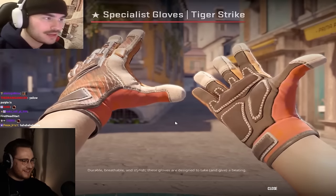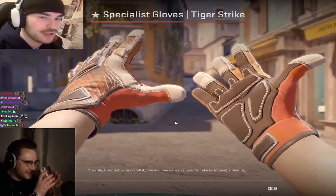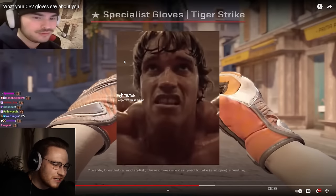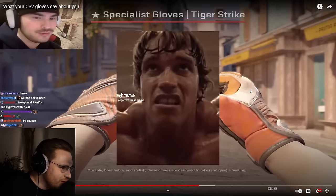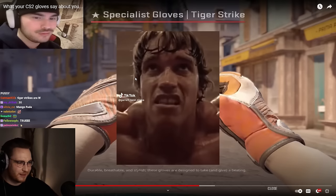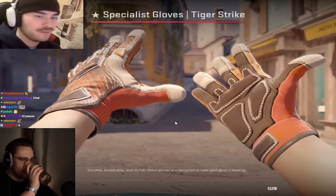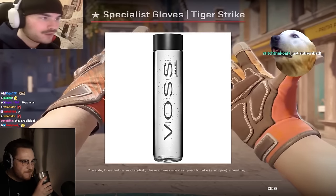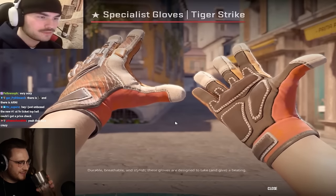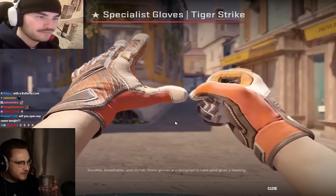Counter strike tiger strike — because you're a tiger. I used to hate these gloves, but they're very pleasant and refreshing to see because they're not very popular at all. One of the coolest combos: tiger strike gloves together with a butterfly knife fade — a mango fade, sexy as hell. If you rock tiger strikes, you lift heavy ass weights, you have 50 pound dumbbells next to your bed, you drink Voss water. It's on the weaker side in terms of animal-themed gloves but still pretty nice — best orange glove in the game. A tier.